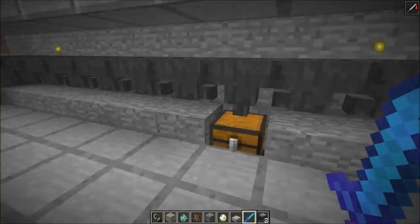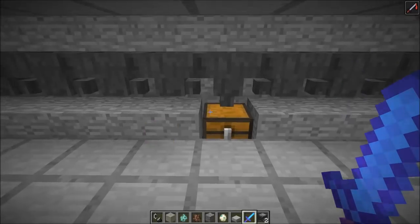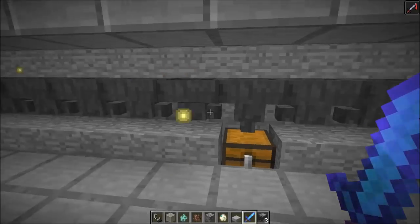So you would need to kill 58 random drowned mobs on average to get one trident. You have some hoppers that collected everything, and as you can see, you get some Nautilus shells — there's just a 3% chance to get one. We already have some tridents here, so this was kind of lucky.